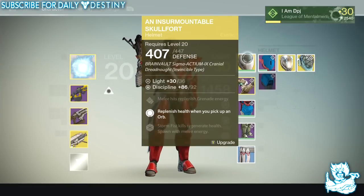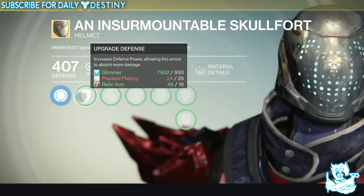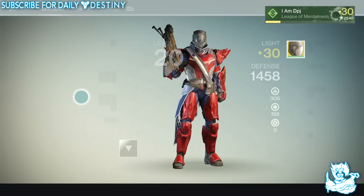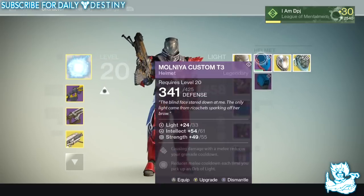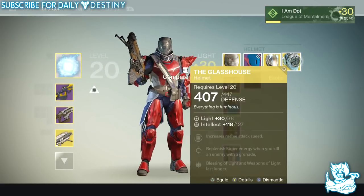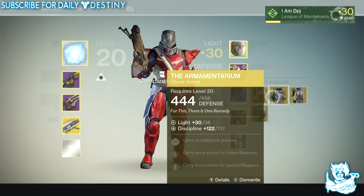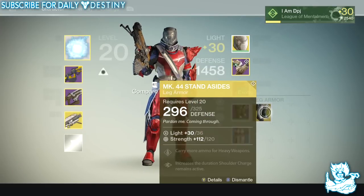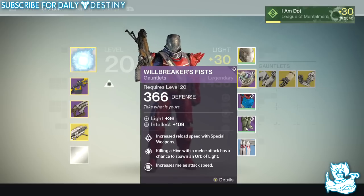You can see the rest of my exotics too: Insurmountable Skullfort is one I'm lacking right now — I just can't get enough plastins. I'll have to decrypt some green engrams and hope for armor. We've got Helm of Inmost Light, the Glass House, Ruined Wings, Crest of Alpha Lupi, Armamentarium, and the Mark 44 Standard Issue. I'm not sure what other titan exotics I'm missing besides No Backup Plans — if you guys know, let me know in the comments.